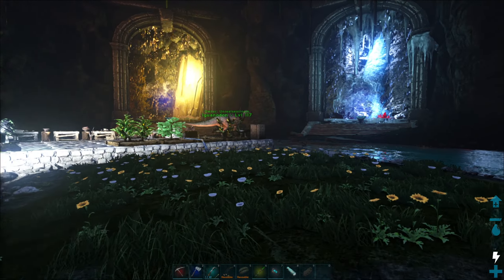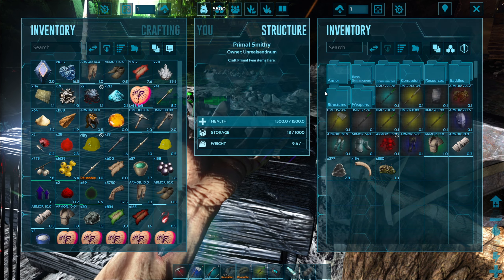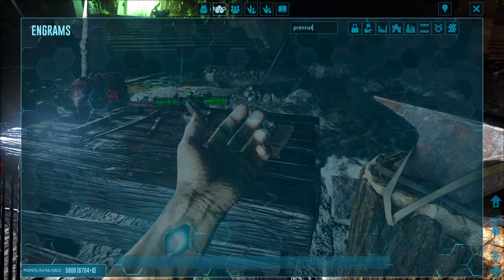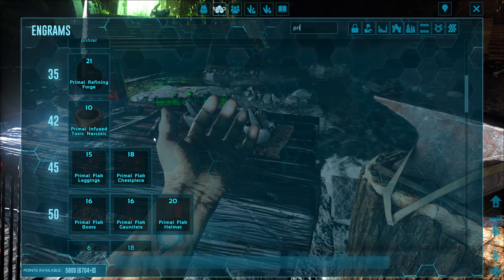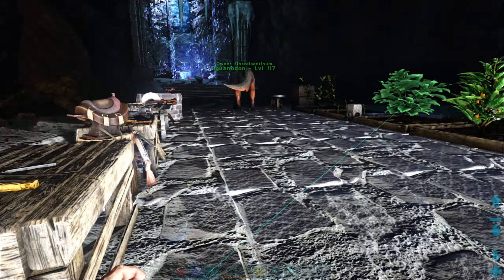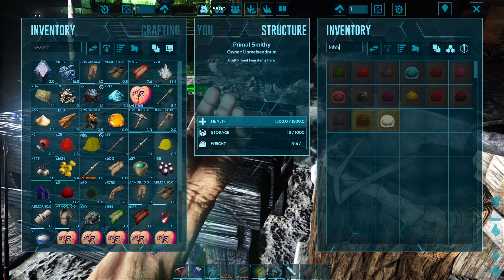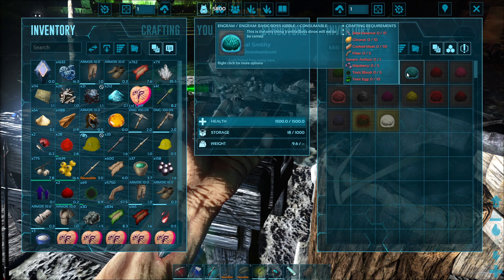What I also want to do is get a primal tech rifle. I always get the primal rifle and the primal tech rifle confused, but I want to get a primal rifle and move on to the tranq darts, because we're going after the elemental tier today and they are no joke. I believe it's elemental that comes next — is it elemental or is it apex? It's the elemental kibble, the basic elemental kibble.